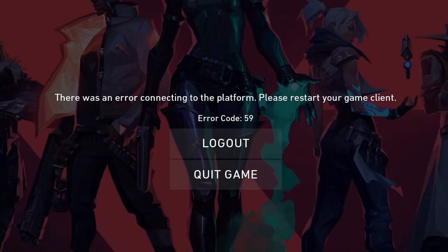Hello everyone. First of all, I apologise for the terrible mic — we're just going to go straight into it, I've got an alternative on the way, so let's just get to it. So we're here today to talk about error code 59, which is a new error code that's popped up in Valorant.